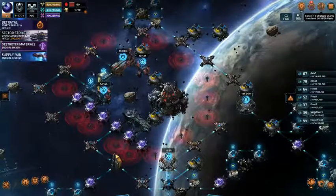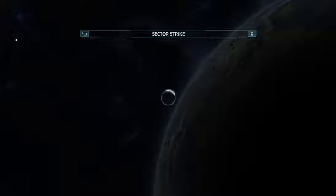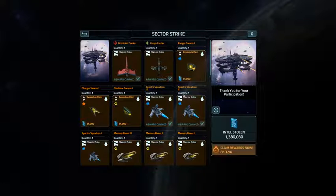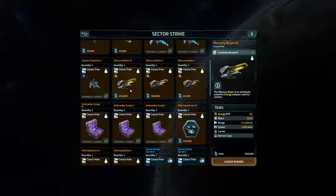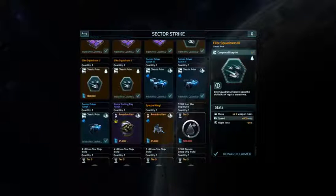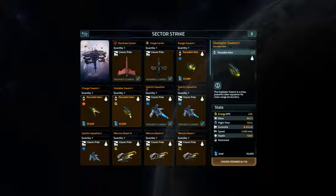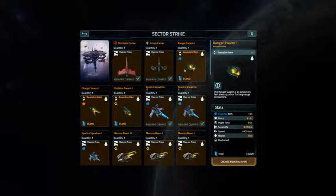Hey everybody, this is CappySmack coming to you from Vega Conflict. We have the end of this sector strike and now it's time for the rewards. So what I played for was Mercury Beam 3, Elite Squadrons 3. I've kind of got everything else that matters, and then I wanted some of these nice and nifty projectile DPS Ranger Swarms so that I could build up my Dominion Carriers if possible. It's probably not, but we're going to give it a shot.